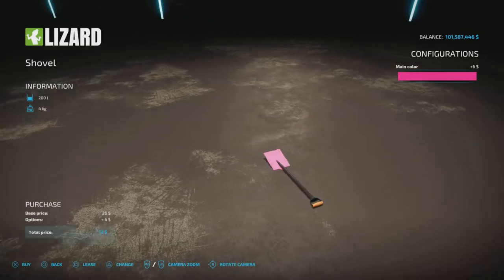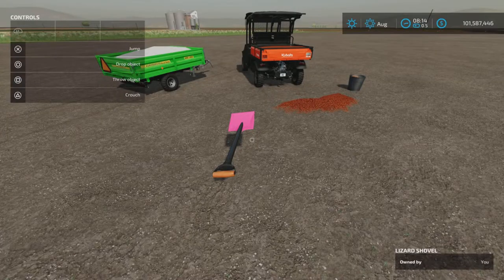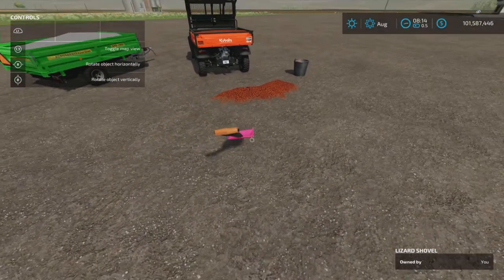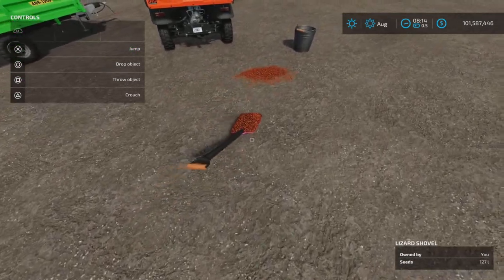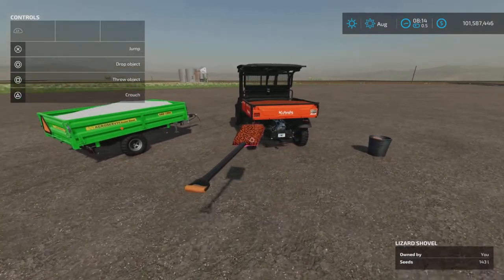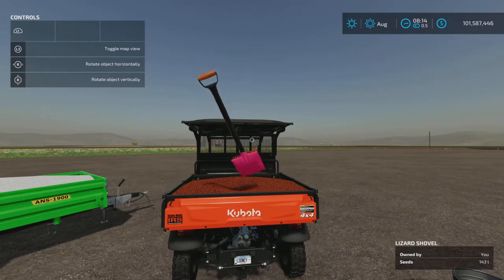It weighs four kilograms. As you can see here I've spilled some seeds on the ground and I want to pick them up — looks like it's very easy to pick up. I have 143 liters of seeds in there.